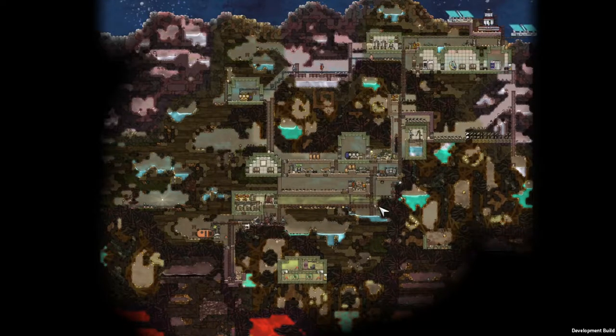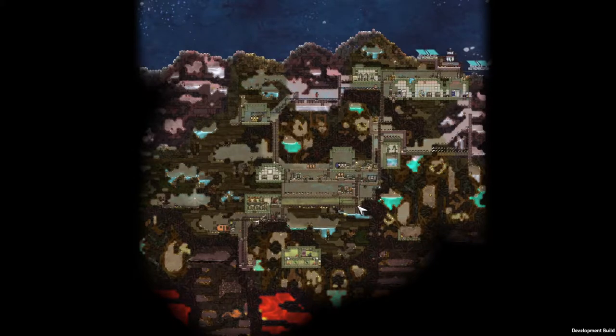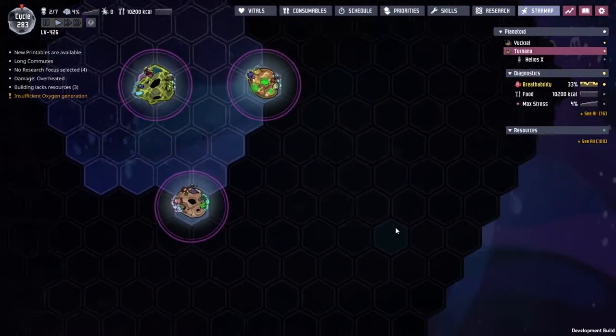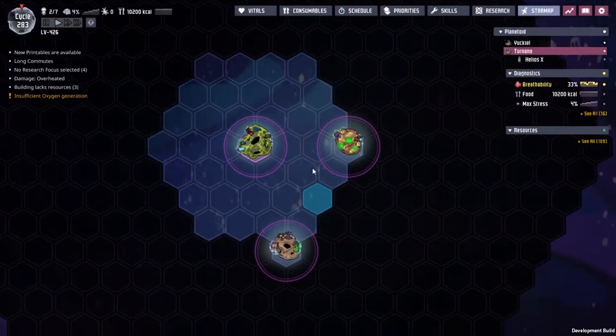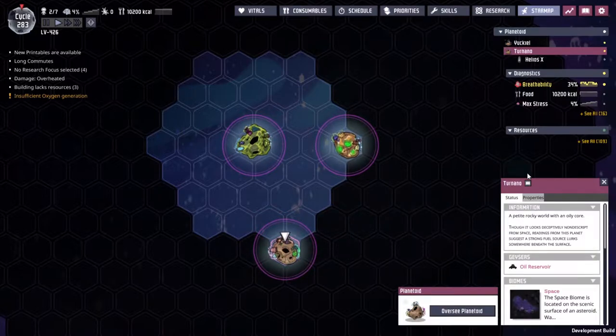Hey guys, welcome back to Watchers Not Included, Clay's amazing space colony simulator extraordinaire. My name is Twitchy and we are on the cluster of the LV426. I still have to get into my mind that we are playing on a cluster of asteroids, not just one. We have three rocks on the go here that we have been playing upon: Yaquil, which we started upon, Tirano where we are currently with Honza and Random Randomers, and a new one we discovered last time but haven't dealt with yet.